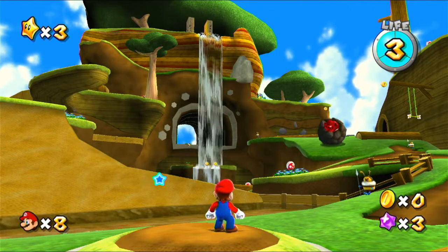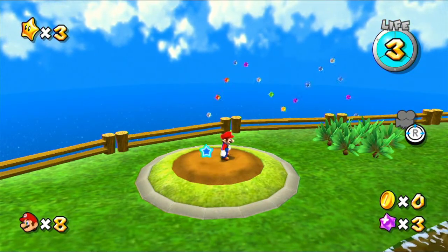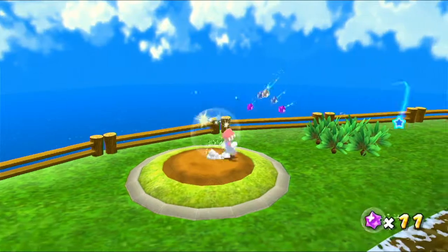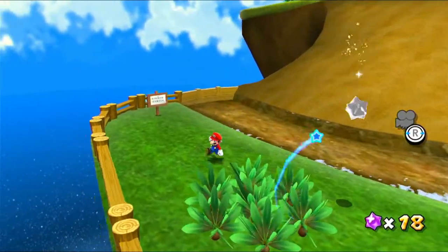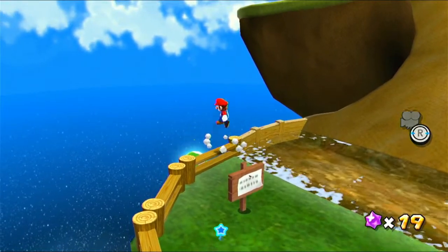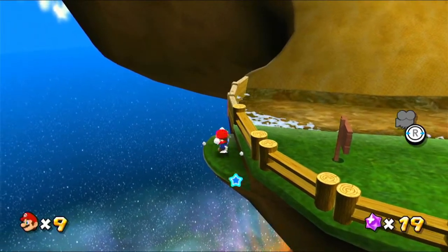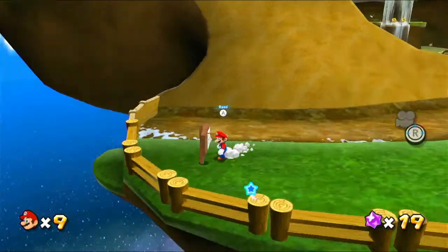Here we are in a very cool level. If we look over this way, we can see an M for Mario made out of Star Bits over there. There's also a 1-Up over here that we can grab, so let's go ahead and grab that carefully. There's a little platform there, so there we go. And let's read the sign.